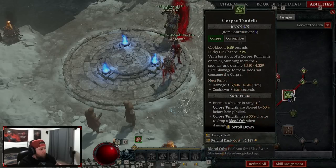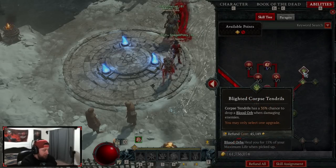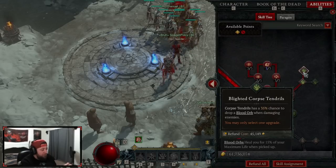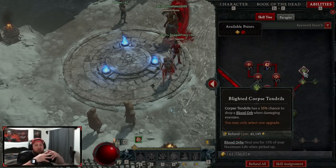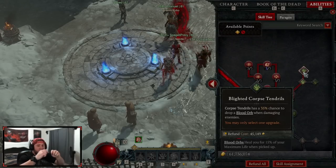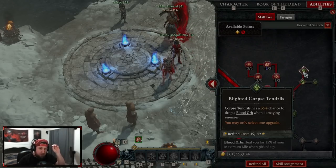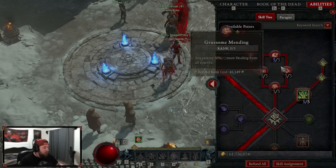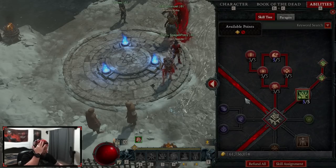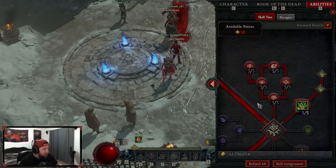The bread and butter of the build: we're doing Corpse Tendrils into Blighted Corpse Tendrils. This is where we stun and slow, and we have a 35% chance to drop a blood orb when we damage an enemy. When we pull in a big group of monsters, each one of those has a 35% chance to drop a blood orb, and then we're going to do insane amounts of damage once we pick those up. This is very good and helps keep us alive.